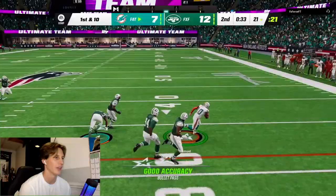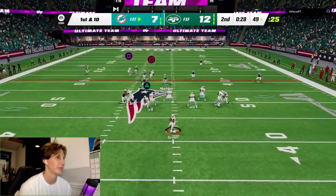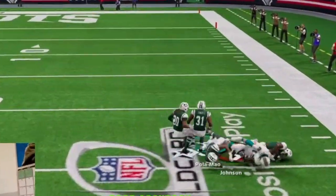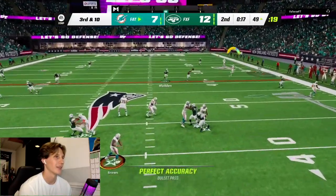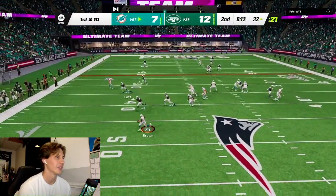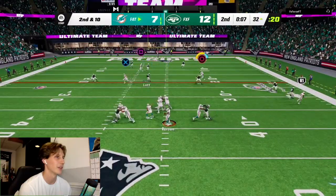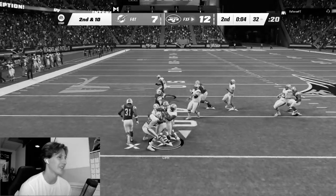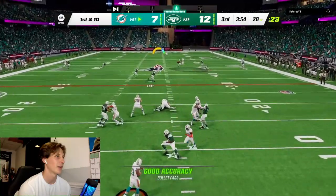Curtis Samuel with the snag and a stiff arm — 30 seconds left. Play action pass, Calvin with the snag — oh, he dropped it. We gotta get a pass off though; Gronk to the outside gets the catch. Play action pass again, no one's open, thrown away. Try to hit the post down the middle, no one's open. Ronnie Lott with the snag.